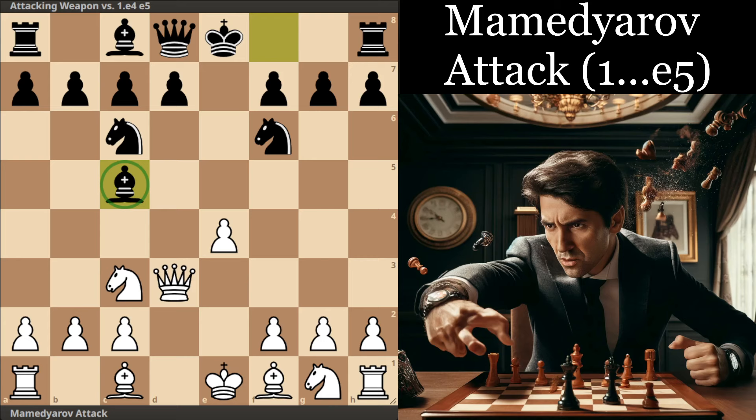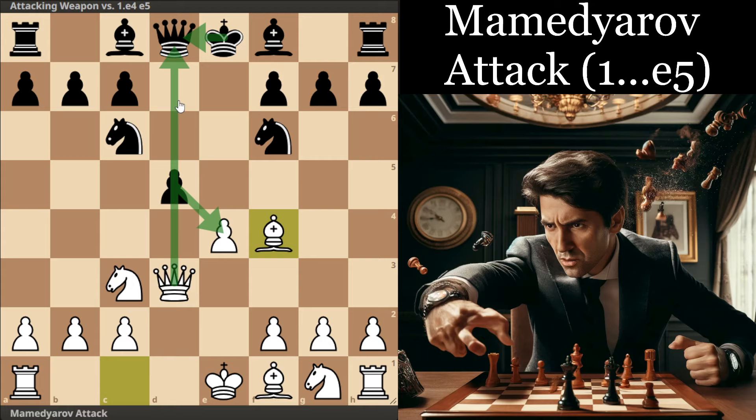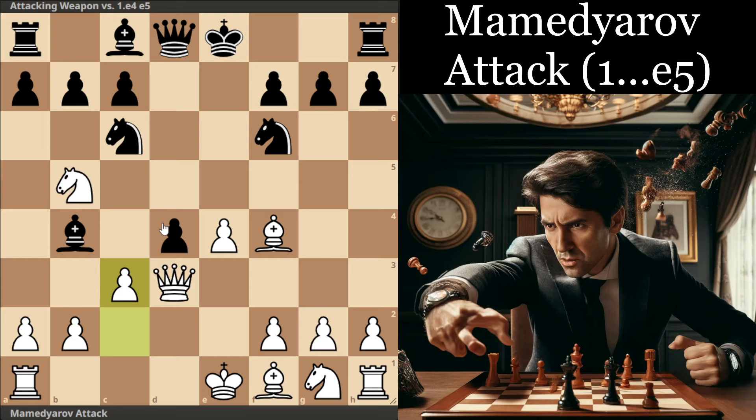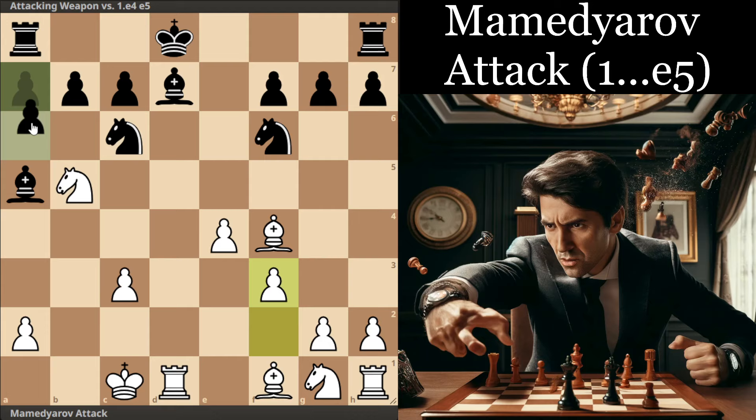Before getting into that, I want to point out the move d5, because without the knights on c3 and f6, that was a very good move for Black. A difference here is that we're not forced to take on d5 and walk into this Knight b4 idea. Instead we can play Bishop f4, improving on a game played between Suleimanli against Paravian in chess.com rapid 2022. The idea is that if they play d4, we take and their king will be stuck in the center, and if d4 we have Knight b5.